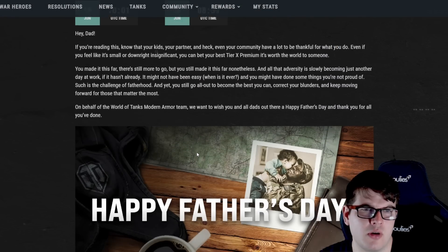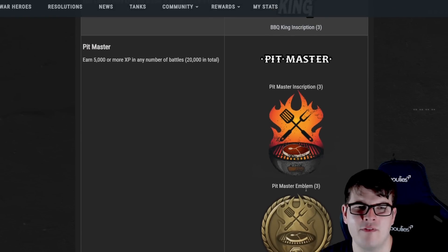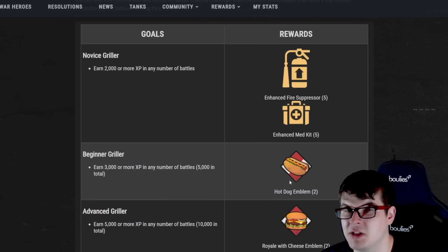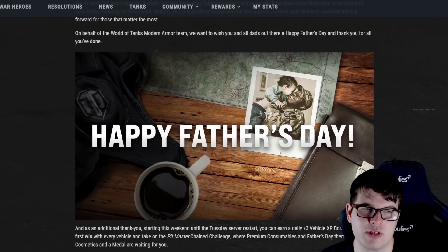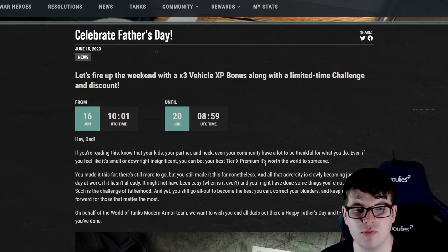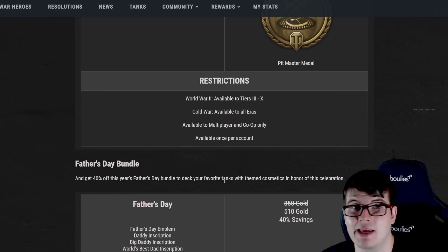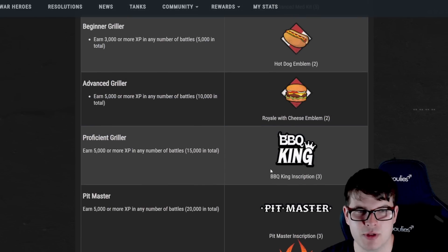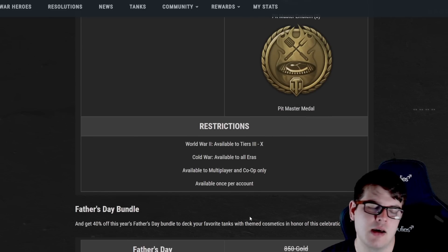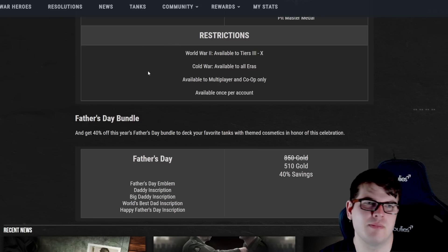Moving on to the Father's Day celebrations - this is a current event running alongside the Legends event. There are in-game challenges where you can earn XP and a variety of cosmetic emblems plus some premium consumables. Most notably, you'll earn 3x vehicle XP during the Father's Day event, which runs from June 16th to June 20th. There's also a Father's Day bundle with inscriptions at 40% off, though spending gold on emblems is not really recommended.